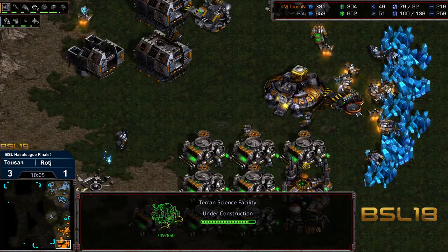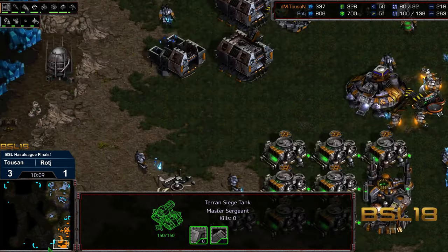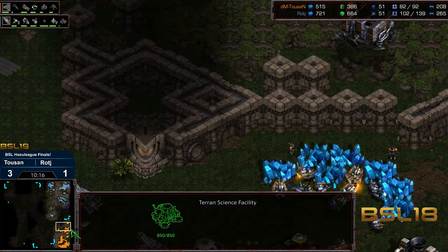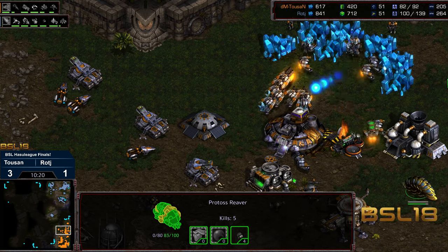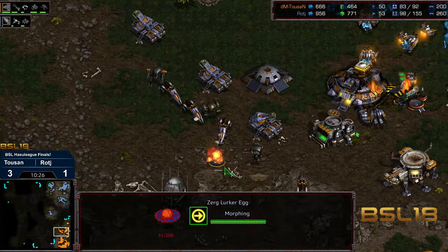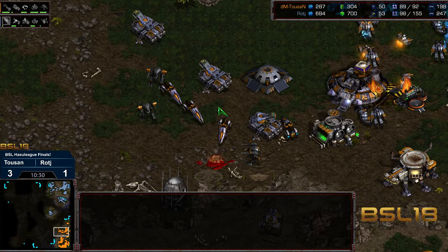Science facility is going ahead to start that plus two weapons — plus one weapons already secured, no second armory as of yet for Tucson. Shuttle dropping into the natural expansion — another dud, but wait, it gets an SCV. The reaver is now wiped out. With that reaver out of the field, I wonder if Tucson is going to feel a little bit more comfortable starting to move out on the field.